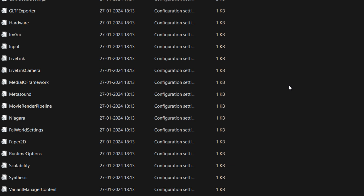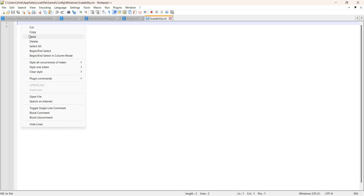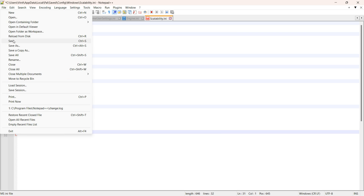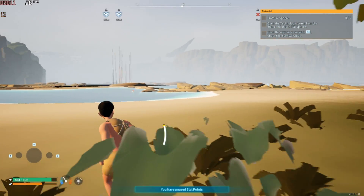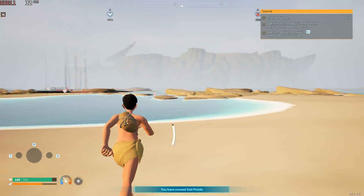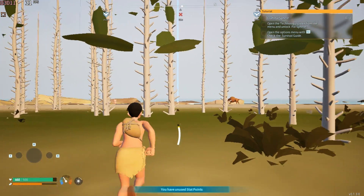You can enable potato graphics in the game by adding some variables inside your scalability file. Save the changes, and always remember to set the file attributes to read only. Now you should be good to go. The game is even more playable, and I'm getting a decent enjoyable frame rate with more FPS. Note that my screen recorder always drops the FPS when I start recording the game.